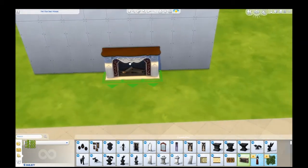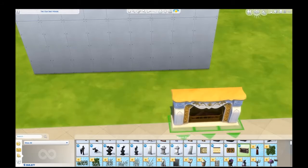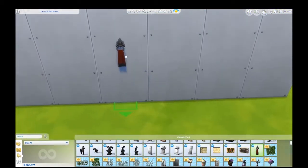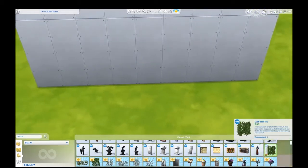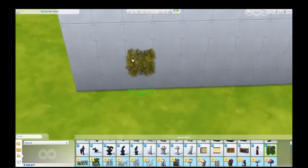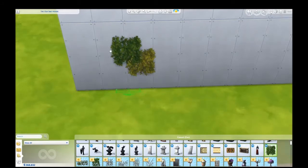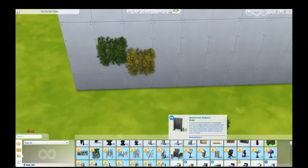A new fireplace — very classy. They're tying in the gold elements, I've noticed a lot. We have a little hand towel — nice. And some ivy, which is always good to have, especially if you like making your builds more realistic. These are really great to have. There's more of them.